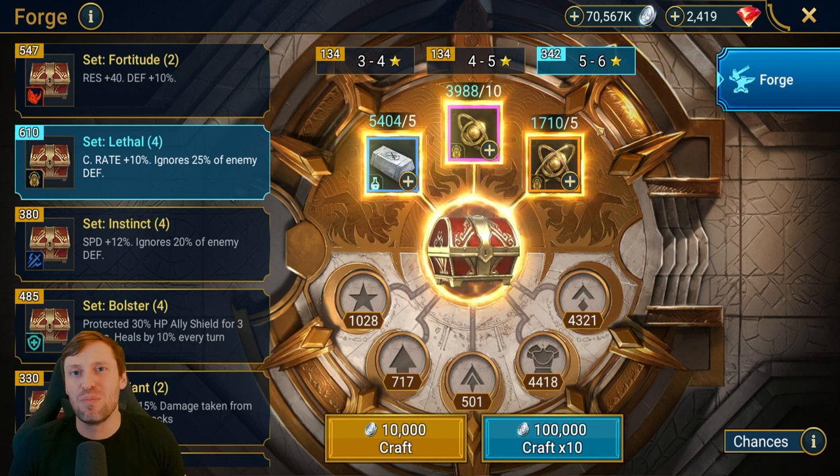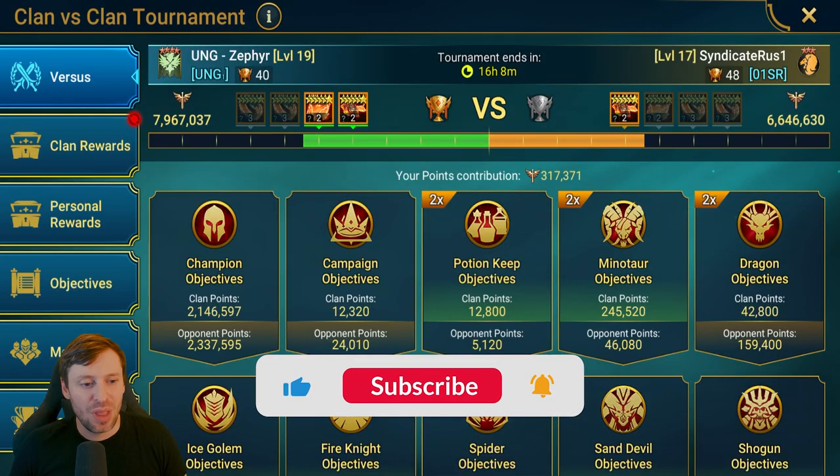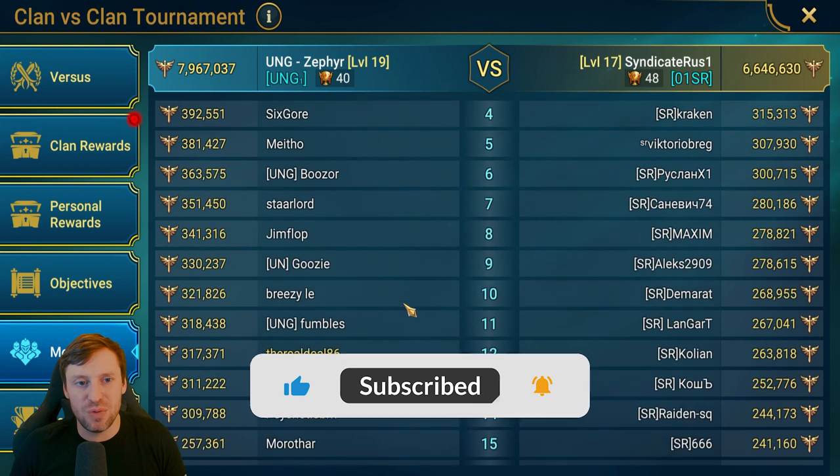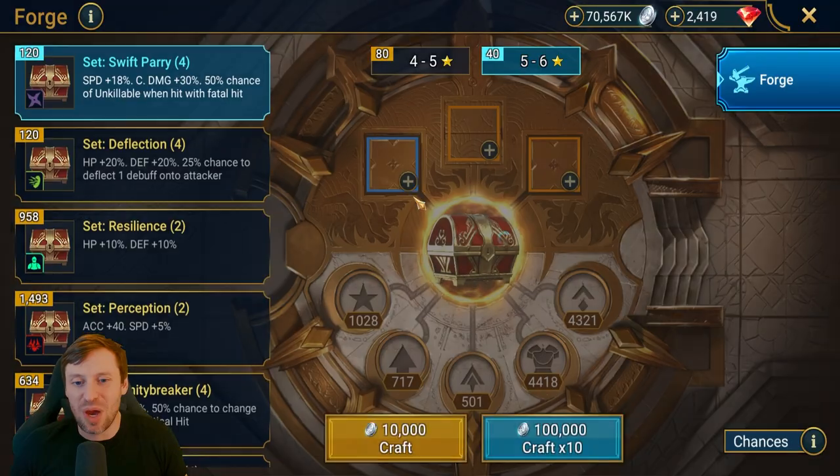Just before we do that, CvC is going on at the moment and I just want to see how many points we are. We still got today — this evening and tomorrow morning to sort of bash some points out, but we're comfortably sitting at 317,000 points. Let's see how much we get from forging as well, so let's go ham boys.